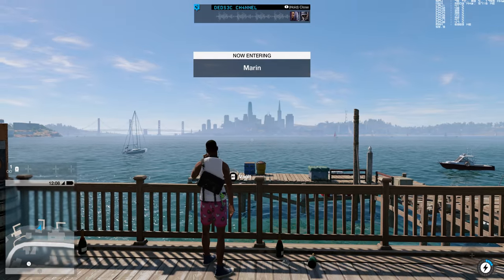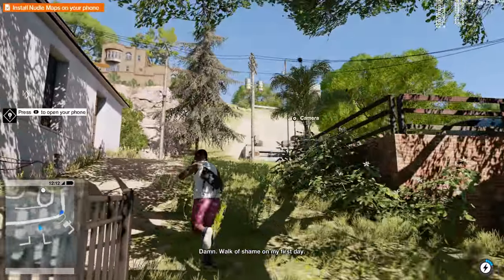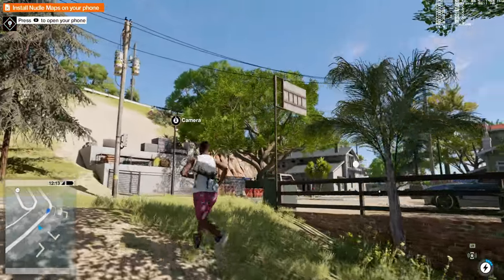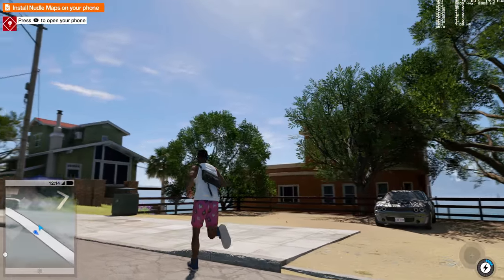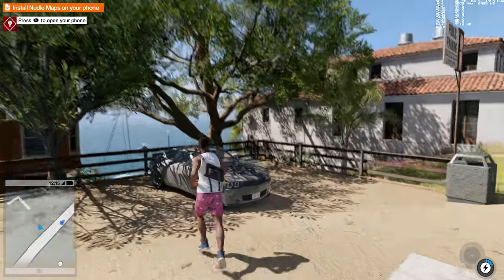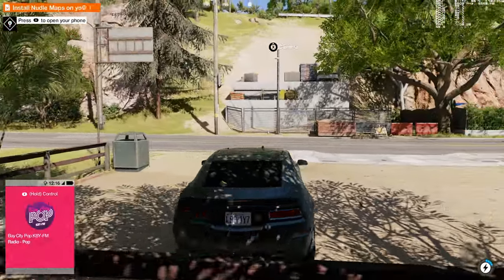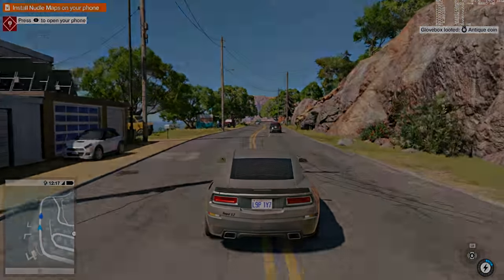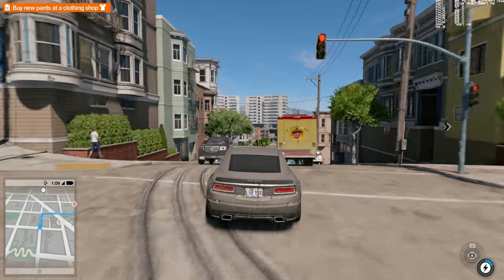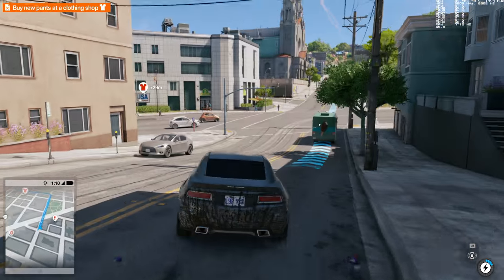This is the beginning portion of the game where we start off in the Marin area, and the idea is essentially to take a trip to San Francisco and get some clothes. We're going to jump into this car and get going. Fast travel is available, but I'd rather skip straight ahead to the San Francisco area to see just how good a job they've done, and overall I think it's a really excellent representation — at 4K it looks spectacular.